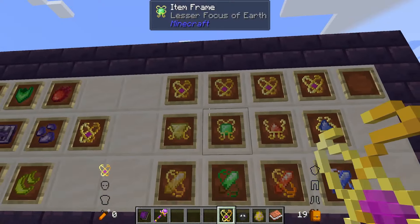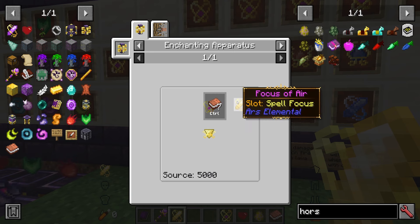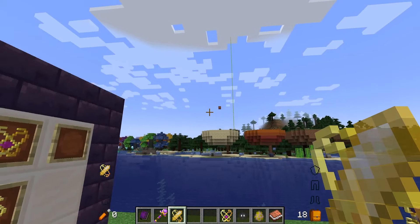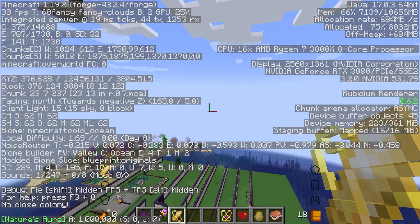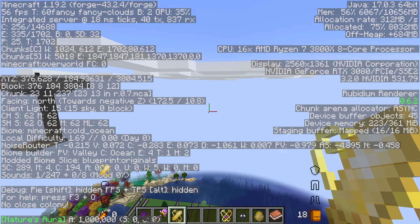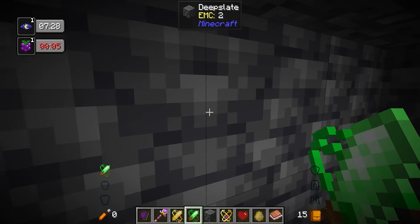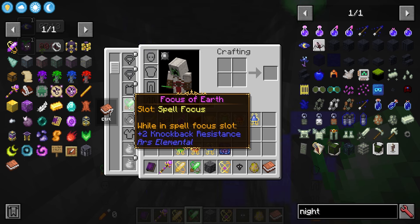With marks of mystery you can craft the major foci: focus of air, earth, fire, and water in the enchanting apparatus, each requiring 5000 source. The focus of air gives mana regen one when shocked or above Y level 200. The focus of earth gives mana regen one below Y level zero and also provides plus two knockback resistance. Going down to minus 11, you can see I now have mana regen.